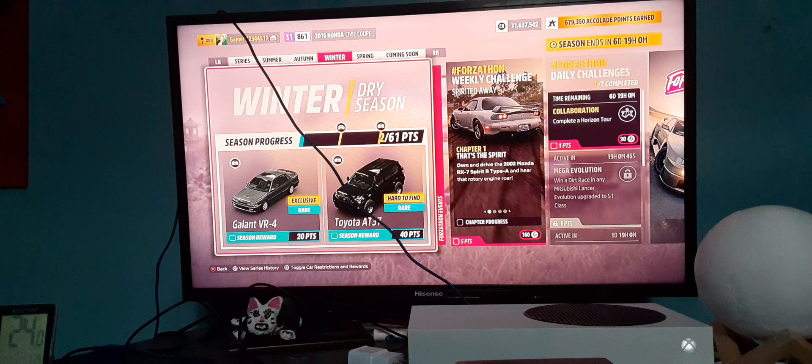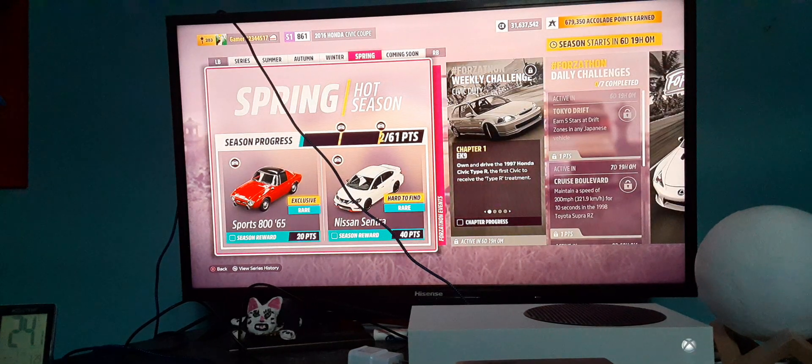So the car you see — the Galant Vare 4 — that's actually a traffic car in this game. Now you can legally drive a traffic car, because the brand, I believe, is Mitsubishi. And then the Karbasada is basically a Toyota Land Cruiser, if I'm right. That's next week.